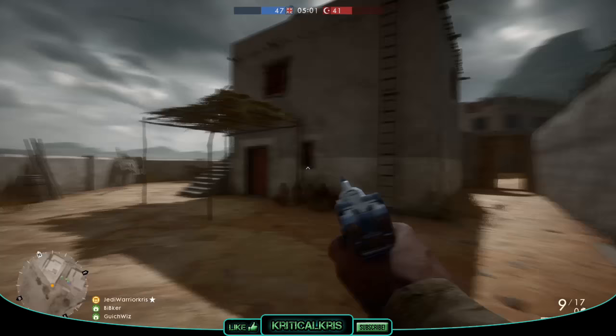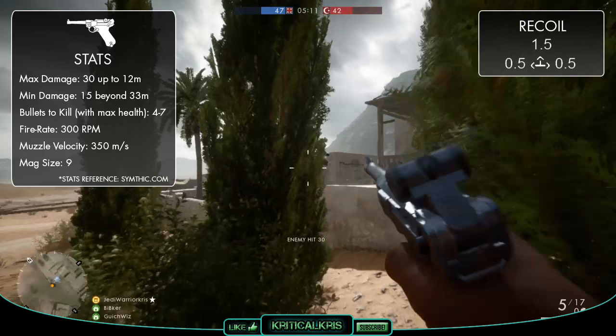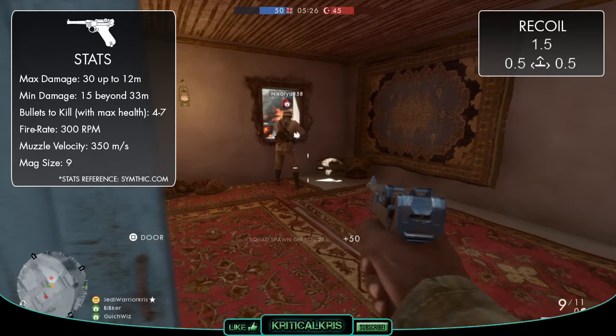Time to run over those stats and see exactly how the P08 compares with the other secondary weapons. As for the kind of damage you're going to be dealing, the Luger pistol can dish out a maximum damage of 30 up to 12 meters, which then declines down to its minimum of 15 beyond 33 meters. It should take 4 bullets to take down another player up to 16 meters, though if your opponent lies beyond 28 meters, it could take up to 7 to do the trick.